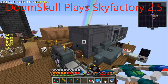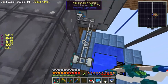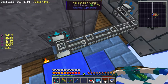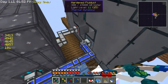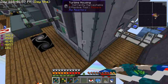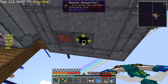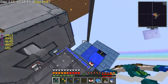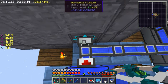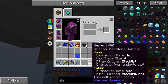Hey, what is up everybody and welcome back to another episode of SkyFactory 2.5. I'm having some troubles here — I haven't actually played in like three or four weeks. I'm not getting any water to go where I need it to. Instead water goes in somewhere else and I don't know how to work this. It's really annoying me right now. I cannot determine why it should be going in but it's not. I clearly don't know how to use the Thermal Dynamics mod.